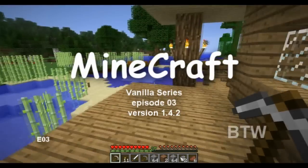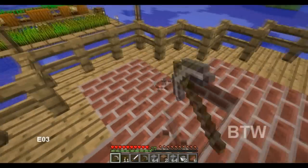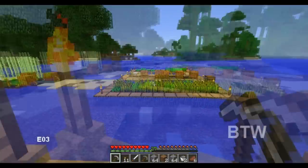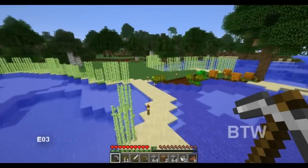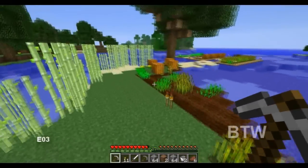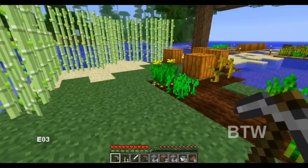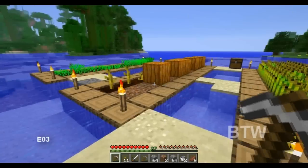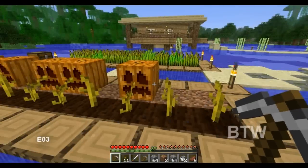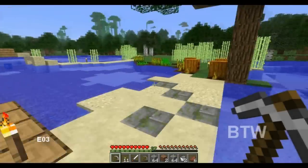A couple of things I added. A little deck right here. I'm going to put some fire right here if I can. And a couple of little farms. Last episode I got some carrots, so I planted those out here. Some wheat, some pumpkins, some carrots. I don't know if I'm going to keep these or what I'm going to do with them, but for now they're just here in the water.